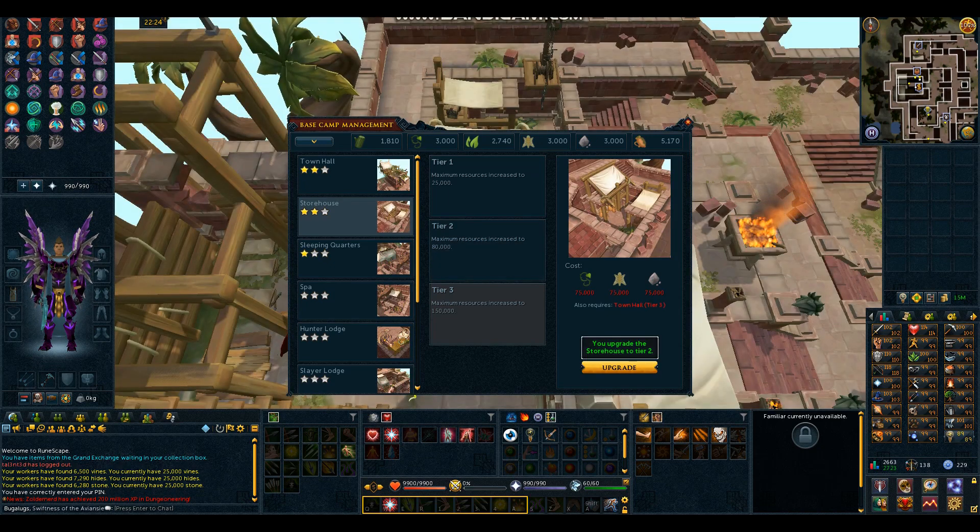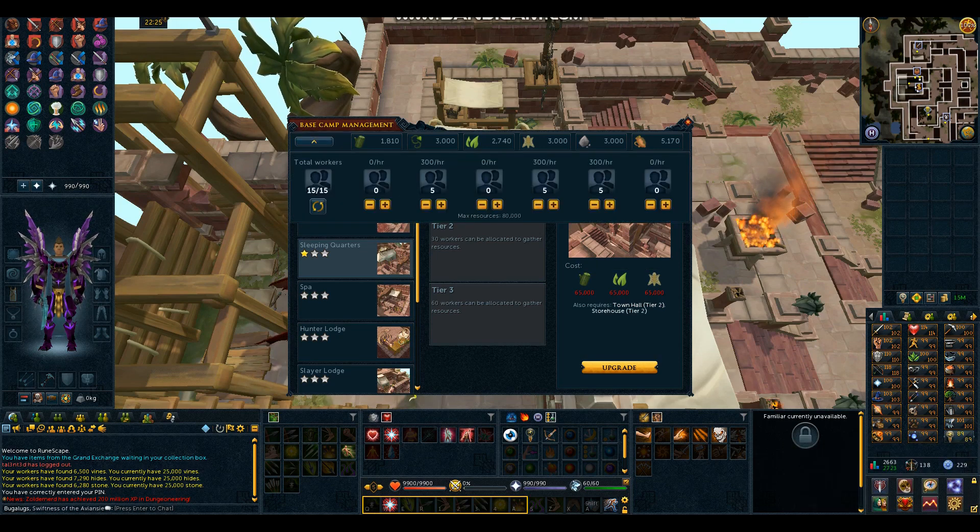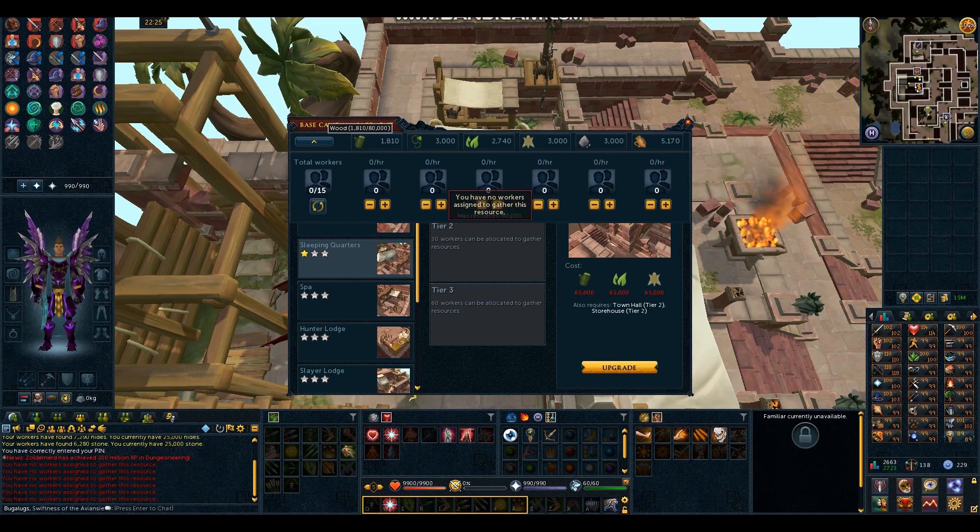Next on the agenda is Sleeping Quarters Tier 2. For that I need 65,000 wood, 65,000 leaves, and 65,000 hide. Going back up to Show Worker Management, I'm going to take everything off everything to start with a fresh slate. I've only got just under 2k wood, just under 3k leaves, and 3k hide, so I've got a lot of work to do everywhere. I'll just go 5, 5, and 5 — that's probably going to be the easiest way. We'll come back when we have 65,000 of those respective resources.